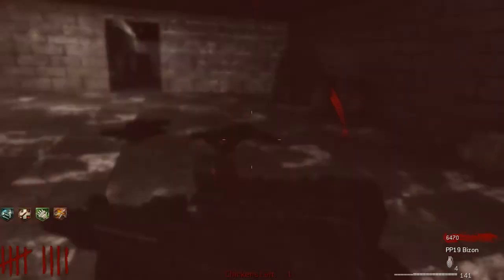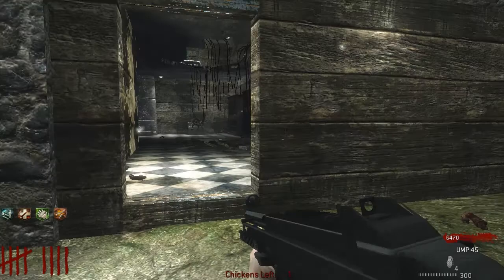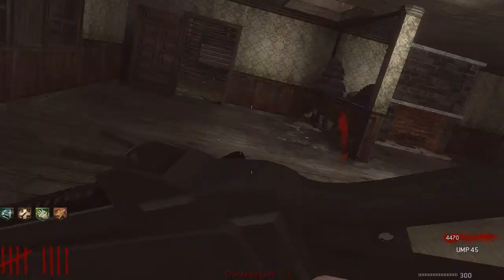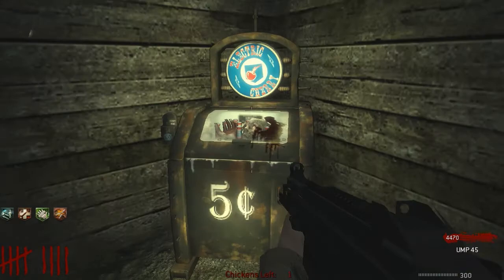This guy is missing an arm so he will not crawl — that sucks. That guy had a bad day. Let's open up this $2,000 door — what's in here now? A random house? Oh, Electric Cherry! So there are Black Ops 2 perks in this as well. I was not expecting it to have all this in this map to be honest. It's got World at War perks, Black Ops perks, and Black Ops 2 perks — that's pretty cool.